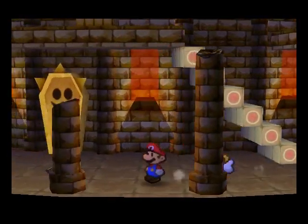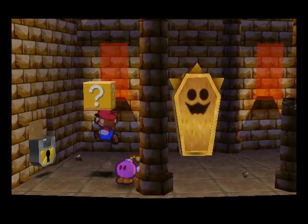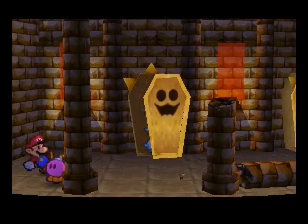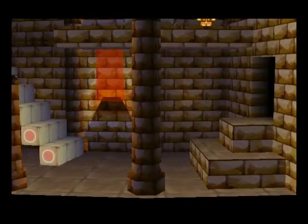Now we're in this room and we wanna head all the way to the end and hit this block, which is going to release these Pokemummies and lock the door.